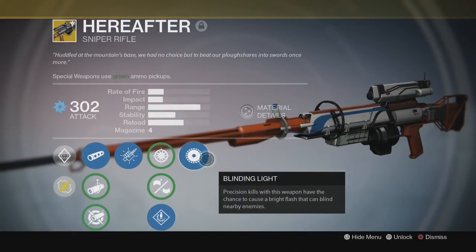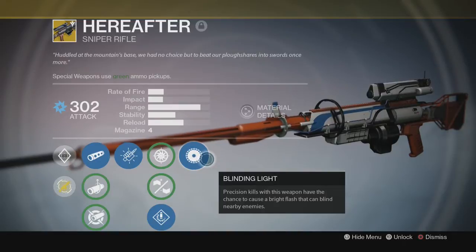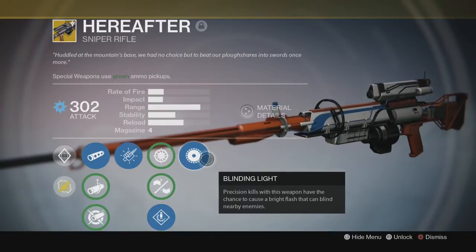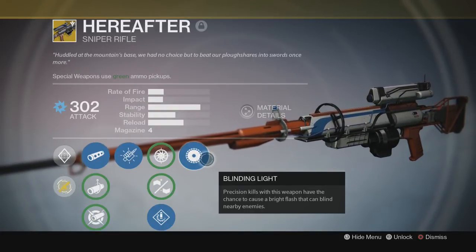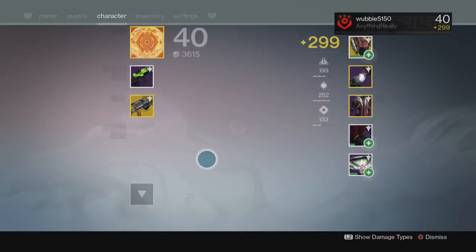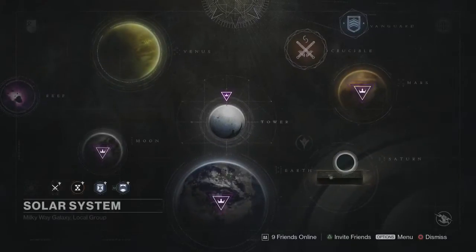Now we have Blinding Light, which is absolutely the wow factor of the Hereafter. Blinding Light — precision kills with this weapon have a chance to cause a bright flash that can blind nearby enemies. Basically what this does, it's like the Hunter's new super move — it kind of stuns the enemy and they cover their eyes. I'll actually show you guys some gameplay on the Dreadnought right now, so I'll see you in a second.